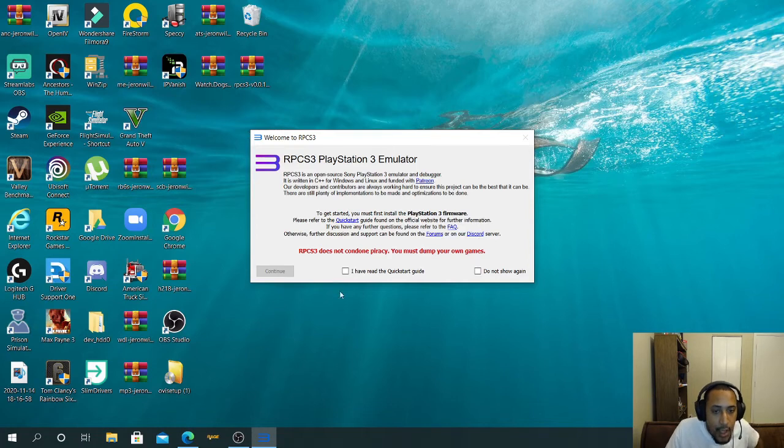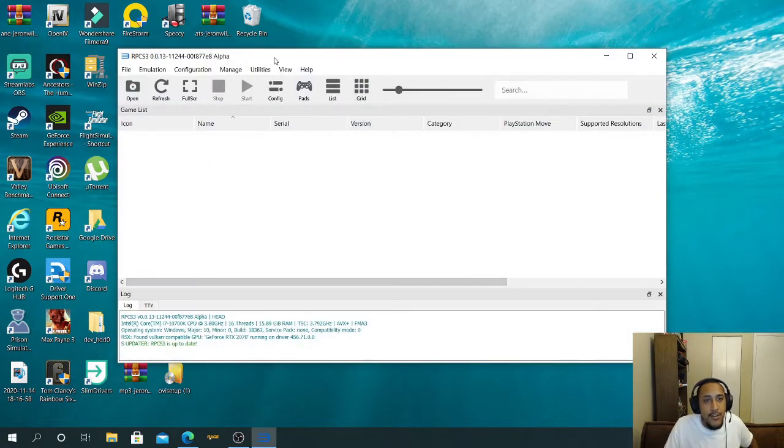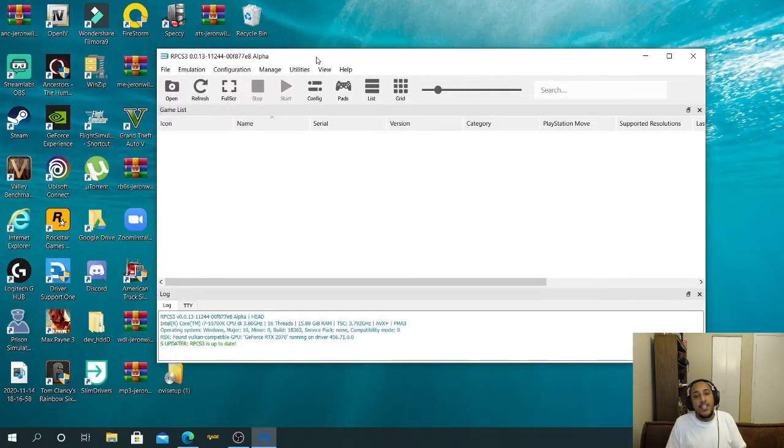Once you've dragged and dropped all those files into your new folder, go to RPCS3, right-click and run as administrator, click yes. You'll get to the emulator screen. It's called RPCS3. Hit the two buttons — 'I have read the quick start guide' and 'Do not show me again' — then hit Continue. This is your PS3 emulator.